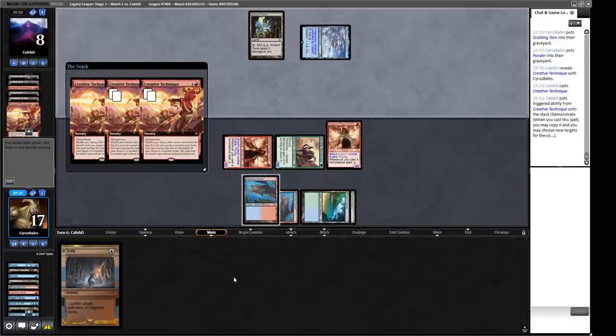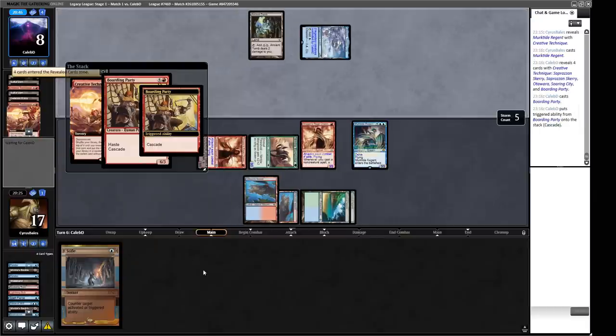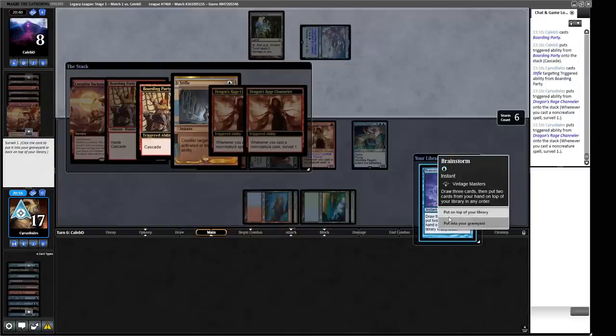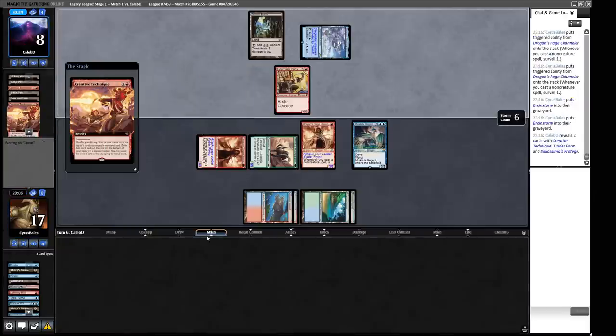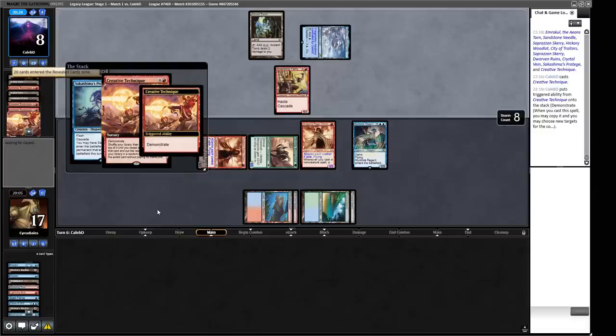We put that in the graveyard — I think our opponent has this game locked up. No Cascade for you. This one Creative Technique — it might be the last one, since the list I ran the other day only had three. Okay, they have four Creative Techniques. We can't cast Stifle because we have no targets. This Creative Technique deck is an abomination. It's just not Magic the Gathering — you cast one spell and the deck runs itself.